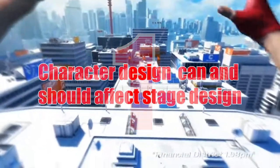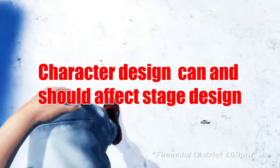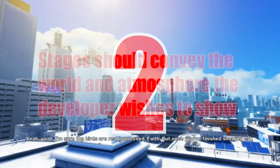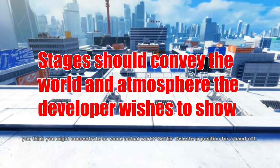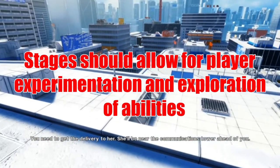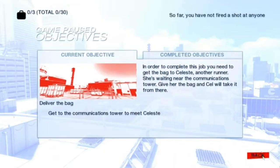Let's step back and look at what we've covered and how it affects stage design. One: character shape can and should affect the world design — if your character can climb walls, manipulate shapes, or have any other odd characteristics, that should affect your stage or world design. Two: stages should reflect the world and atmosphere — they help build the world and convey things that no story could ever possibly tell. Three: the stage should provide plenty of use for any and all abilities given to the player, opening up new routes or speeding up existing ones. The best stage is one that challenges the player to find new or faster routes, try new builds, and experiment in new and interesting ways.